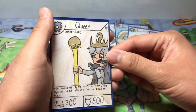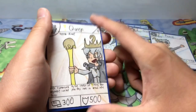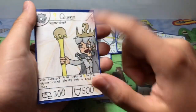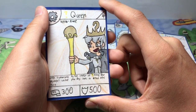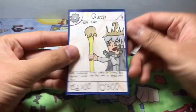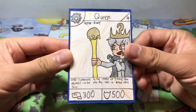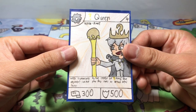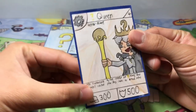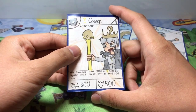And then the boss card — we have Question Mark Queen, a stage 4 ultra rare. She has 300 power and 500 defense — not the strongest stats for an ultra rare, but her effect is overpowered, which is why I kept her stats reasonable. Her effect: when summoned by the effect of a Question Mark Prince, your opponent cannot play any cards or attack next turn. That's crazy overpowered. You definitely want multiple Question Mark Princes in the deck.